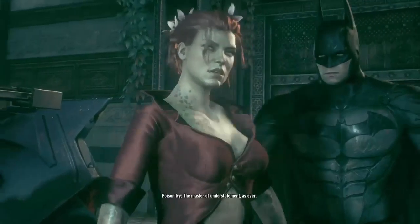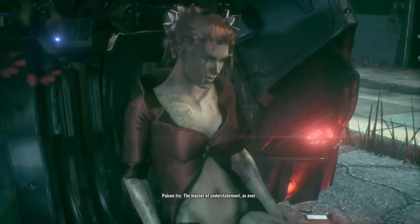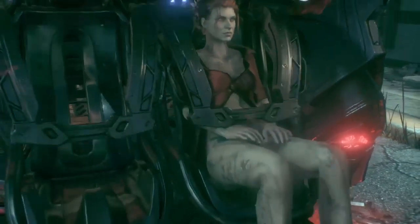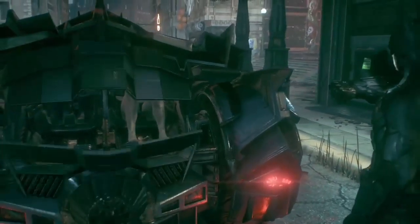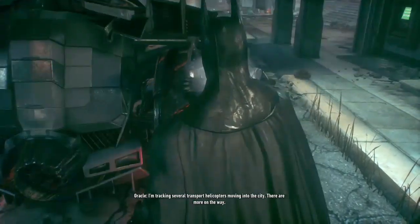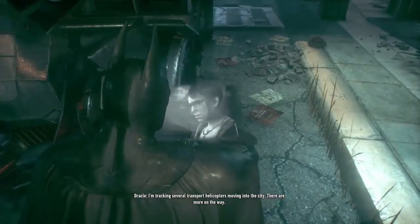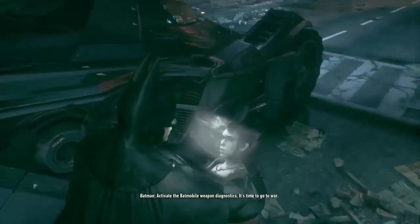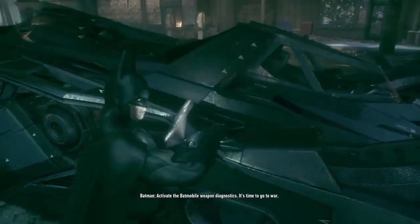Batman is told they need to leave — he's called 'the master of understatement.' He needs to know where the tanks are coming from. Oracle reports transport helicopters moving into the city with more on the way. Batman orders Batmobile weapon diagnostics activated: 'It's time to go to war.'